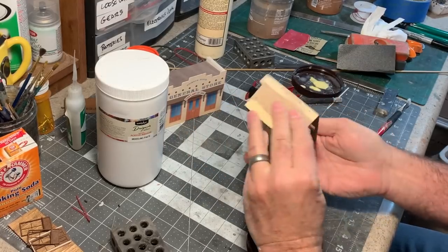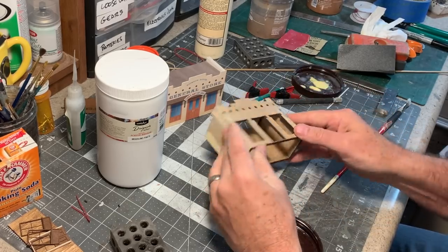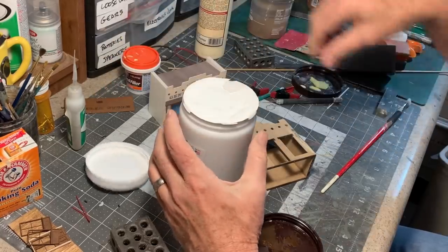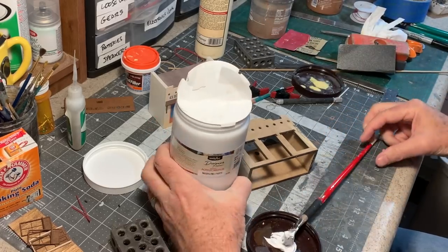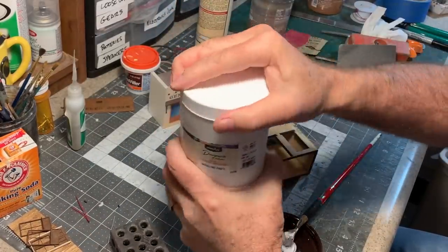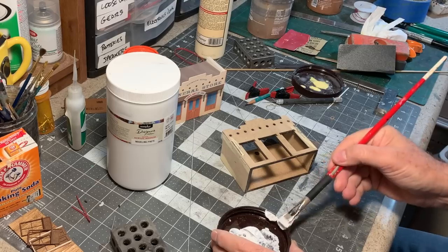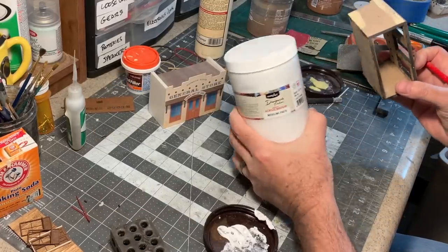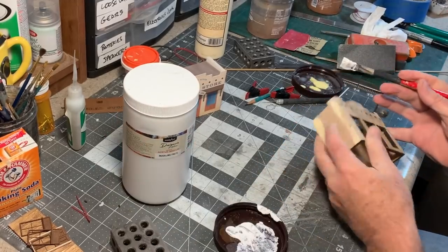Now I want to add a stucco texture to this MDF. I could paint it just like this and you might get away with it for adobe, but you really want something to create a stucco texture. Unfortunately, scale stucco from Crescent Creek Bottles is no longer available. However, there's an excellent alternative: acrylic modeling paste — the artist's acrylic modeling paste. It's an artist's acrylic medium for mixing with paints to give them more body and thickness, and it works excellent as a texturing material for stucco. I'd recommend getting one of the tubes or smaller jars — you're never going to go through a big jar.